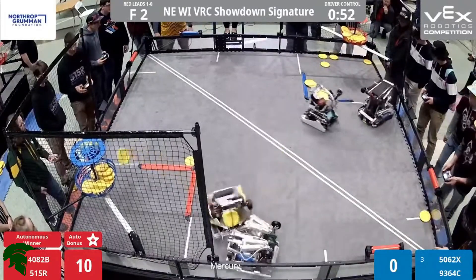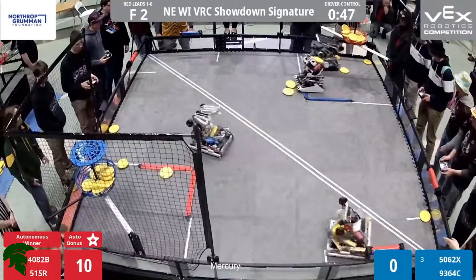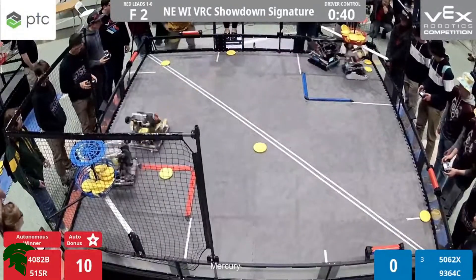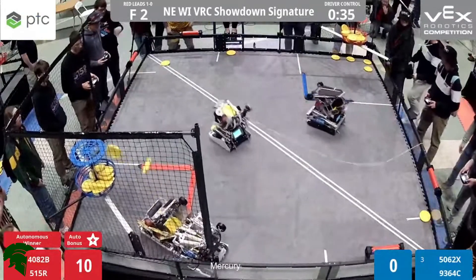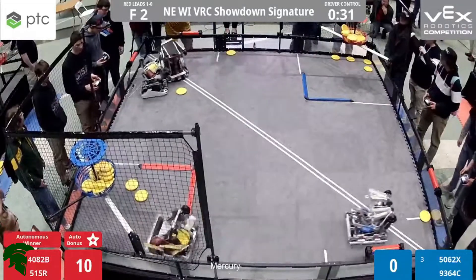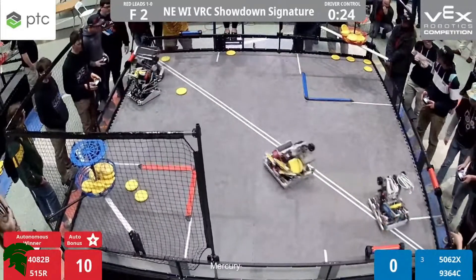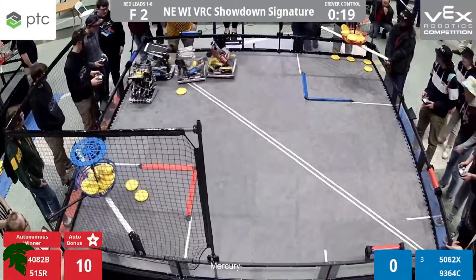50-62X: three up, none of them are in unfortunately — a little scared from the pressure that the Red Alliance is bringing onto them. 5-1-5-R, a couple discs launching out of the field. The referees are bringing them back in as 4082B grabs three discs as quickly as they can. Unfortunately, an endgame mechanism falls out of the field for 4082 — this is going to result in them having to go back into 18. The best case scenario is they'd be able to drive for the last 10 seconds, but they were launching outside of the field. We're going to have to see what this referee call is — not a good look, unfortunately, for the Red Alliance.